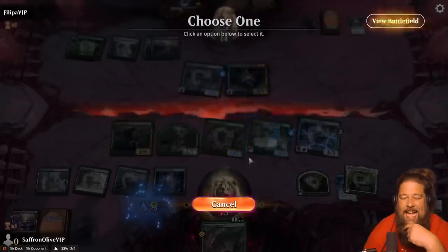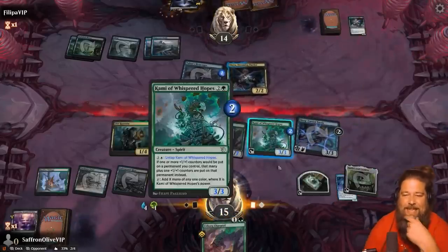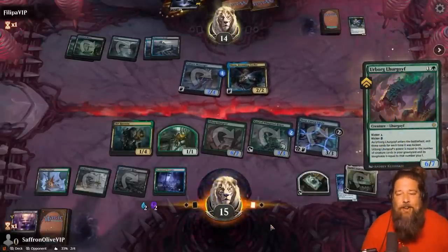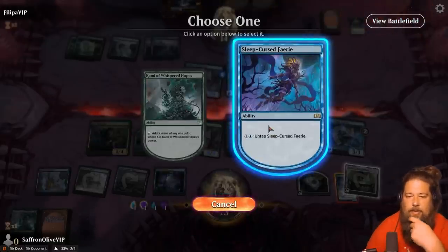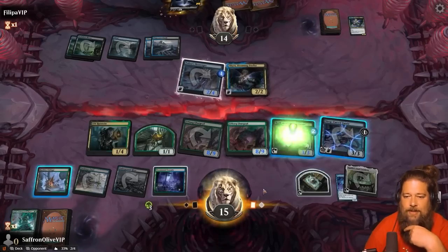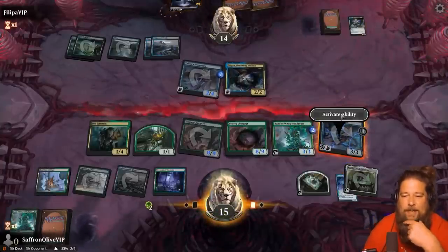Tap and untap, tap and untap — do a little comboing. We're not going to combo forever though, just enough to play our cards. There's an argument for holding onto the Goyf since Fauna Shaman needs a creature in hand, but the argument for playing it is we're presenting beatdown lethal. Boom — remove that slumber counter. Just how we drew it up: infinite mana to remove slumber counters from Sleep Curse Fairy. Some good deckbuilding here. We have infinite mana. It's funny that we went infinite and didn't actually have a way to win immediately.